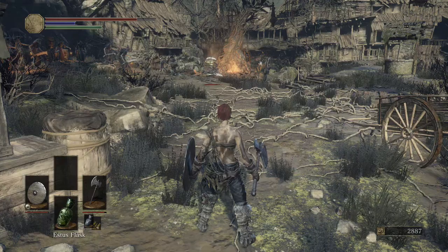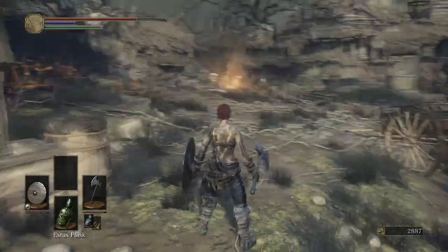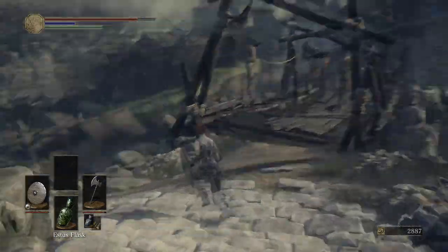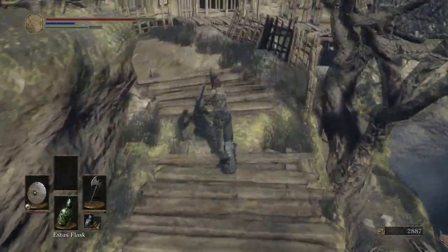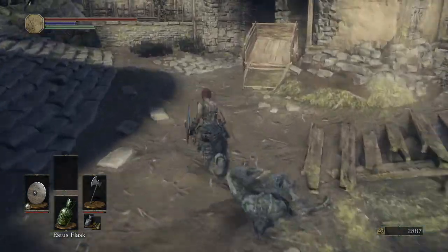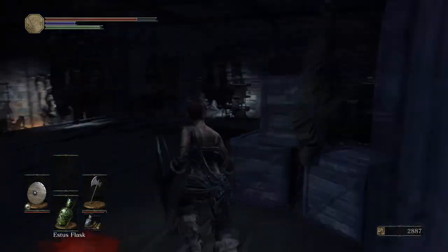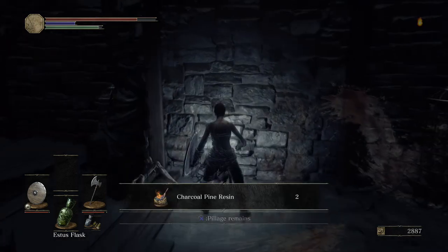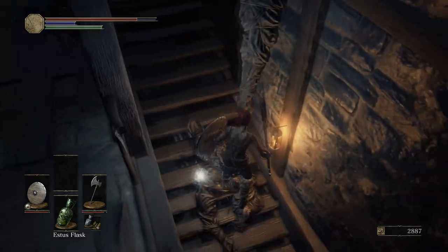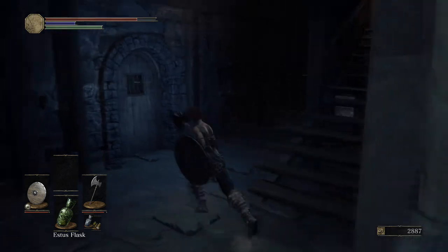So we're back at the main area for the third time now, where all the enemies are. This time, instead of going right across the bridge, we're going to go straight ahead and then enter the building to our left. We shouldn't have to take out too many of the enemies here. We want to enter this building to the left to make sure we don't miss out on something that's pretty important — not the charcoal pine resin we're going to find in here to the right, nor the souls we can knock down from these corpses and land on the stairs to find them. I'm talking about what's inside that door, which if we try to approach it from this side, it will tell us that it cannot be opened from this side.